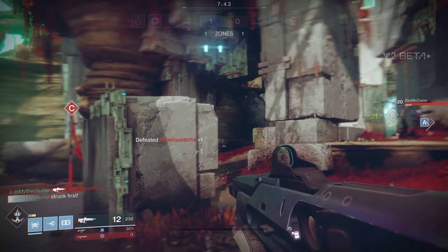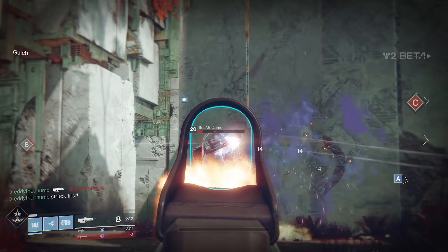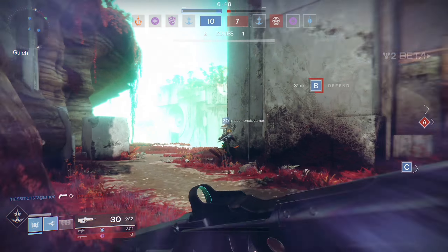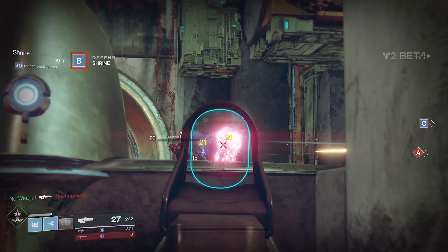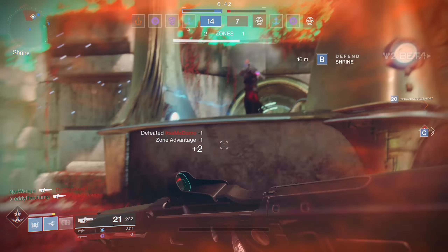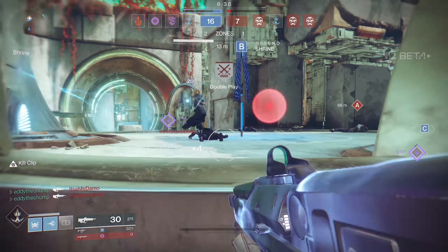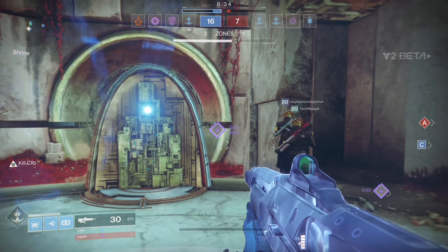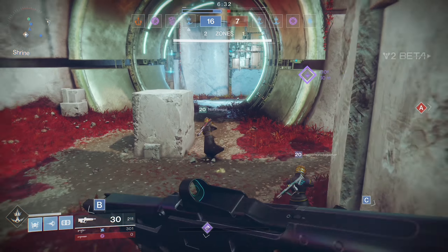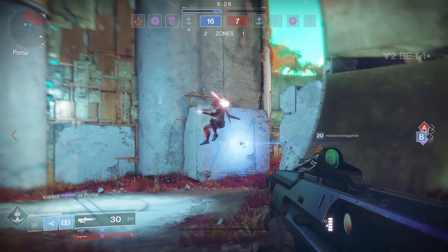Bungie seem fixated on not balancing PvE and Crucible separately, which I think is a mistake personally. They could go absolutely mental in PvE and nobody would complain. At least power ammo will spawn in much more frequently in PvE from now on — it's dropped by yellow bar enemies at a much higher rate. The power weapon category has many of the player base's favourite weapon types in it: snipers, shotguns, rockets. Let everyone play with the toys, Bungie. It makes sense in Crucible to ration that stuff, but not in strikes and other activities.